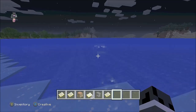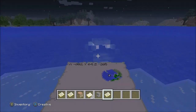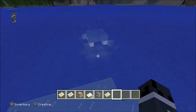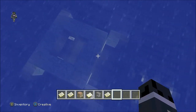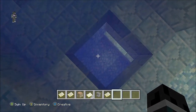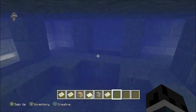Oh yeah, if you don't know how to get the achievement for defeating an elder guardian, just come over to an ocean monument like this. Let me take these boots off because they're going to mess me up. And the easiest way to do it is to just go to the top of the monument, mine down one block, and there will be an elder guardian right here. I'm on creative mode so obviously he's not spawned, but this is where the elder guardian will spawn.